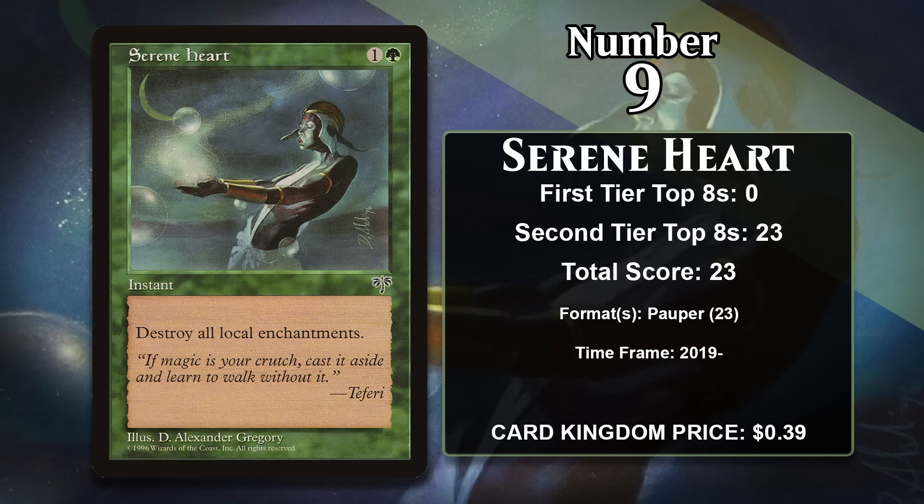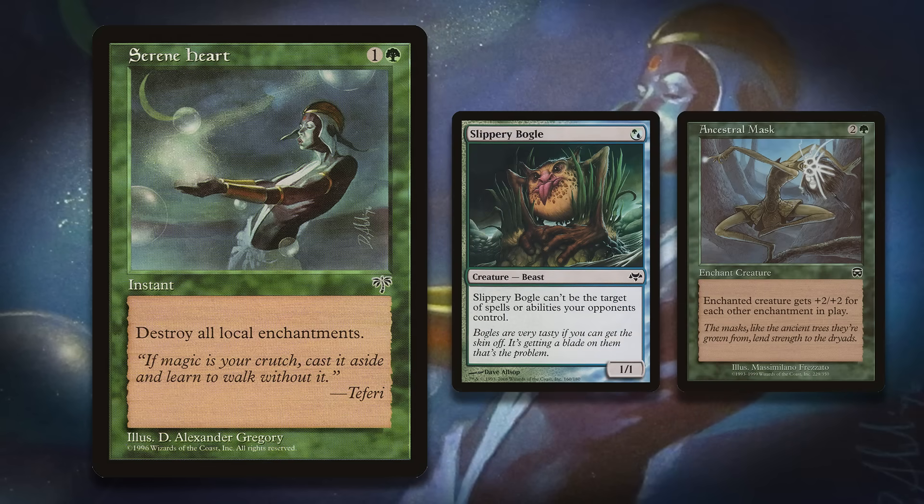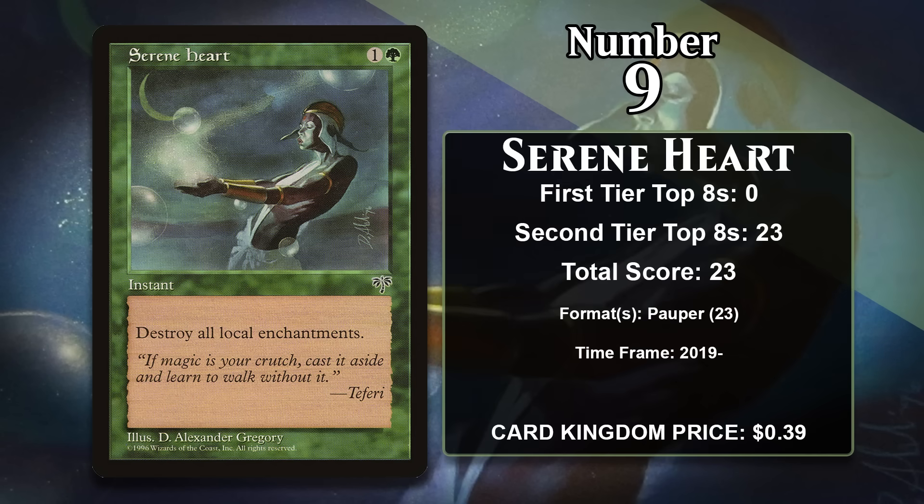At number 9, it is Serene Heart. For one generic and a green, it's an instant that destroys all auras. The original card says 'Local Enchantments' because back then aura wasn't a subtype yet, but the card says 'Destroy All Auras' in Oracle. This can be an amazing card against opponents who are really reliant on auras, as there aren't many cards that target auras specifically and can destroy multiples so efficiently. This has led to it being a really important sideboard card in Pauper, a format where only commons are legal. One of Pauper's best decks plays creatures with hexproof like Slippery Bogle and slaps auras on them. While it's hard to deal with the bogle itself, Serene Heart lets you get rid of all those auras at instant speed, allowing you to block. Serene Heart has gained all of its points in Pauper and is going to keep gaining points in the format going forward.